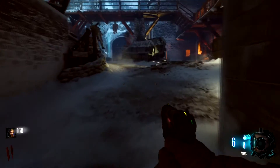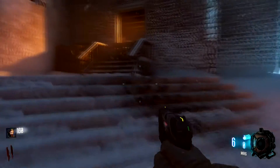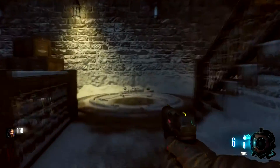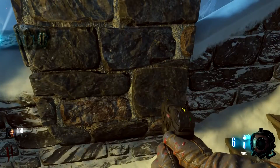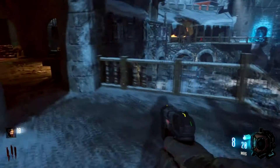The first location is on top of this box at the first entrance. The next location is up here by these stairs on top of this box. The third and final location for this area is up near the death ray, all the way at the top of these stairs right here next to this pillar. Once you get that, you can move on to the next part.